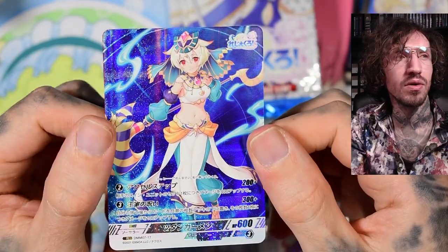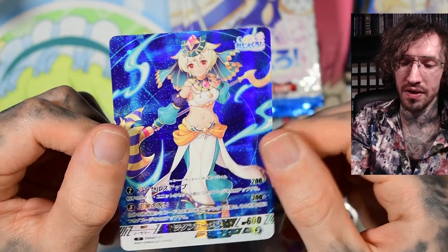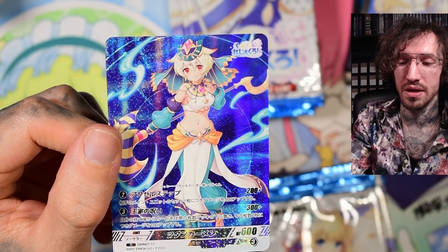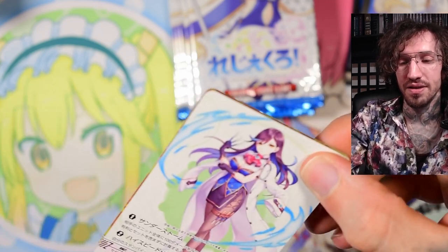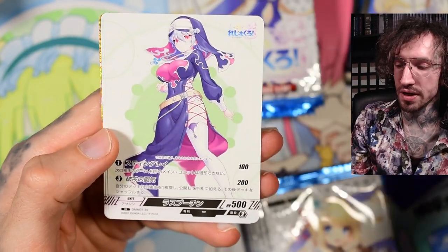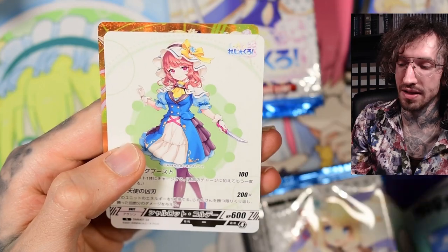This is one of the cards I needed for my collection but I already pulled her. I think this translates to Tutankhamun - the waifu version of Tutankhamun. The foil card I'm looking for is a VR Royalty, and it's not her.